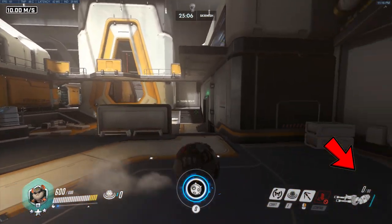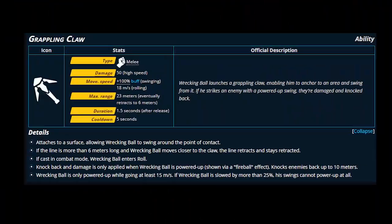Shooting — left-clicking your quad cannons — automatically takes you back out of ball. You also automatically reload while in roll mode. It has the same reload speed, but you're in ball so you're faster with no head hitbox, so it's always a good habit to roll when you have to reload.